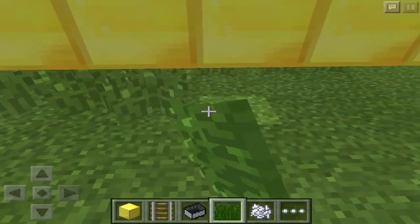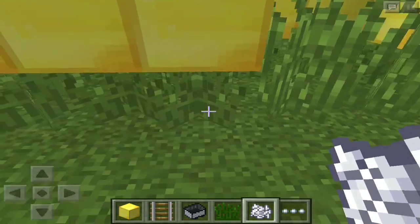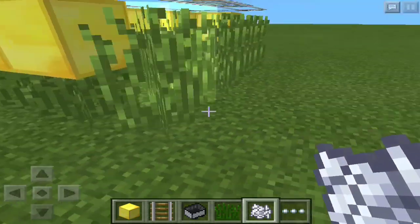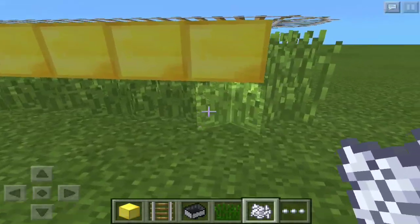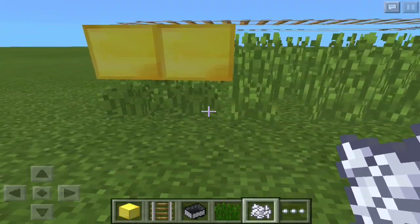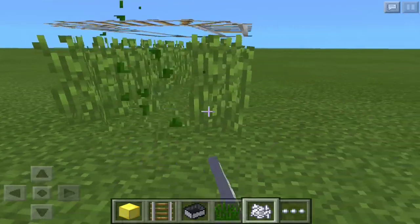The final thing you're going to do after you finish this — let me just finish it up — is bone meal the tall grass. This is really easy to do. What it does to the tall grass is make it double tall grass. And for whatever reason, it glitches and takes the place of the block above it.